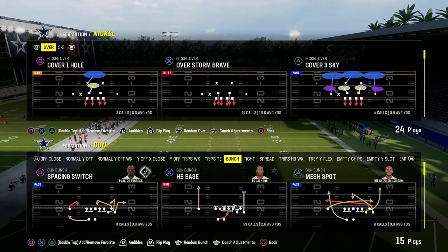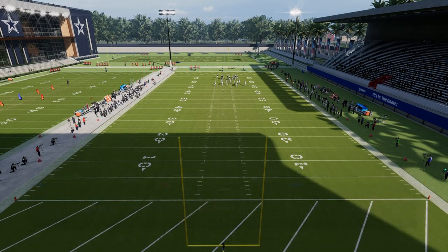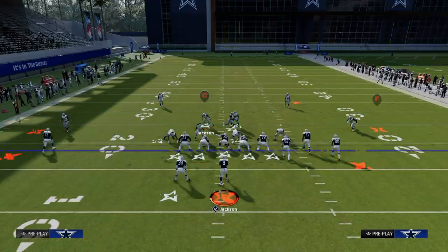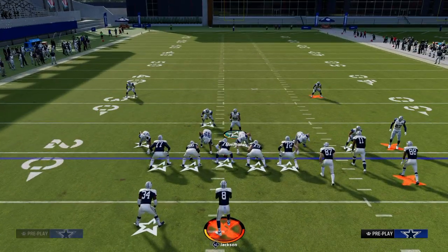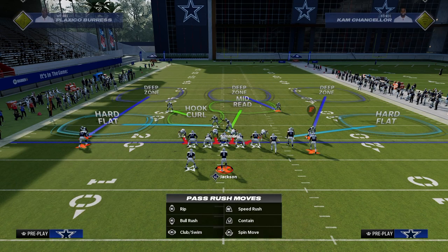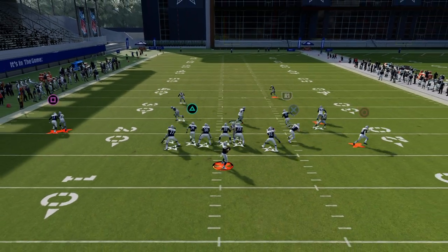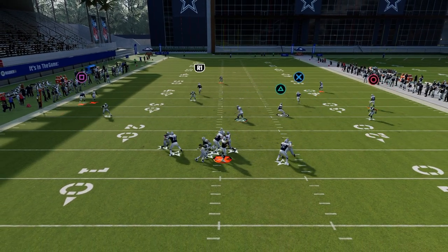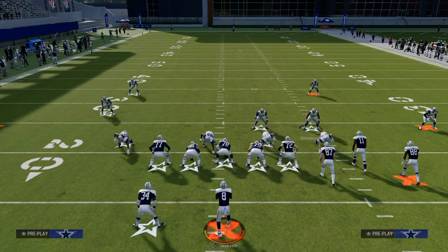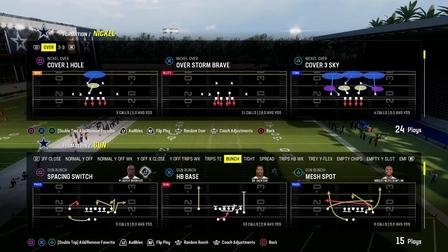When you compare and contrast that, let's take a look at some other formation that might not be as effective this year. For example, the same defense but now we're going to run it out of the nickel over. Everything is basically the same — we're blitzing four people at the quarterback and we're going to have the same basic coverage shell behind it. But when we send four, we're not going to be able to get the same amount of pressure. The four-man blitz from nickel over is not as effective as the four-man blitz from Dollar 3-2.